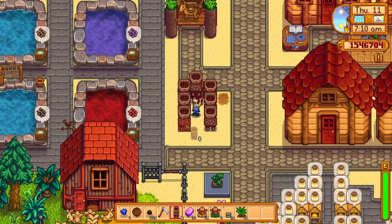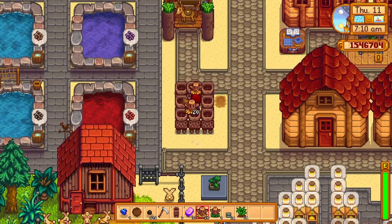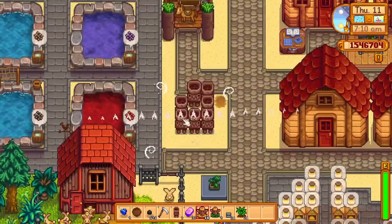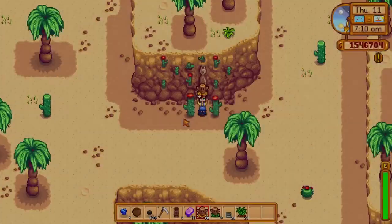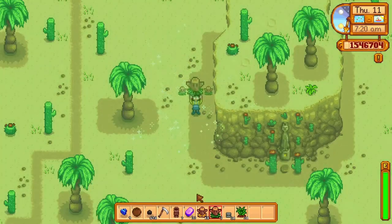Another thing to note: when you are placing warp totems into the deconstructor, be careful. Don't get too excited and try to fill them up too fast. I accidentally used a warp totem and got teleported to the desert, which is not exactly what I was intending.